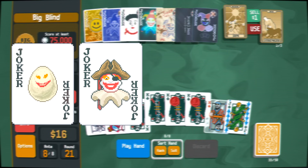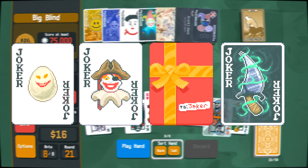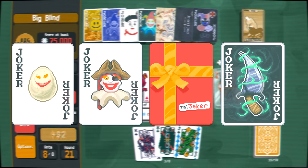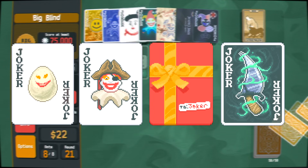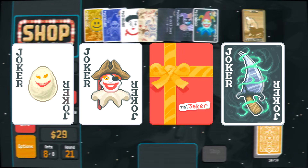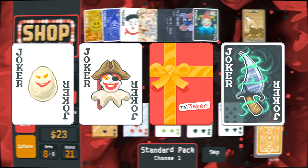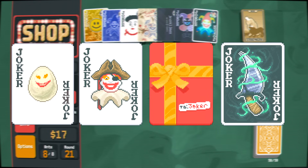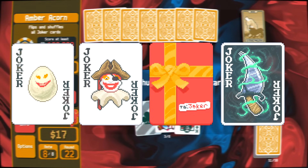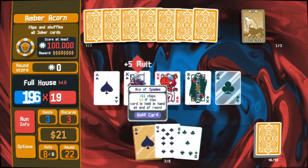The Egg Joker, Swashbuckler, Gift Card, and Ceremonial Dagger synergy plays around with the sell value of Jokers. Swashbuckler adds Mult equal to the total sell value of your Jokers, which gets upgraded every round by the Egg — which earns 3 sell value per blind — and the Gift Card, which increases by 1 the sell value of every Joker you hold per round. So every blind, you get an increasing sell value that Swashbuckler benefits from. Combine it with a chip source or a multiplier of your liking, and you are done! If you want to convert this into raw Mult, you can use the Ceremonial Dagger to get absurd Mult levels once your Jokers have very high sell value.